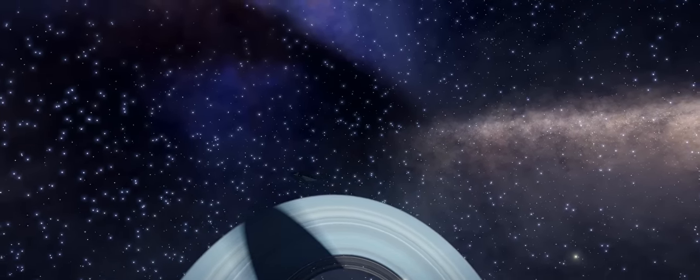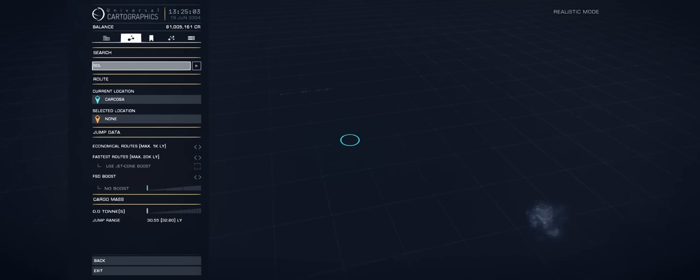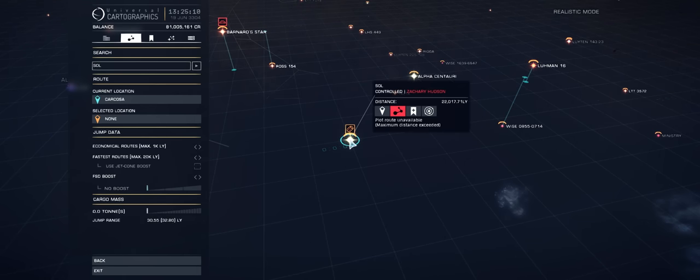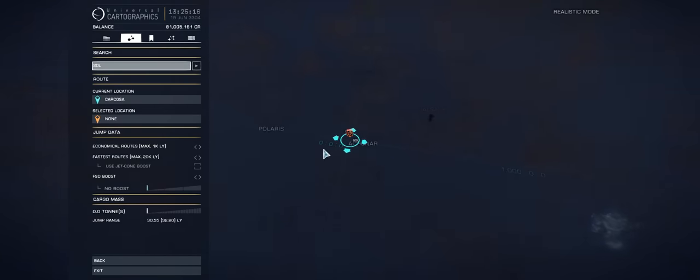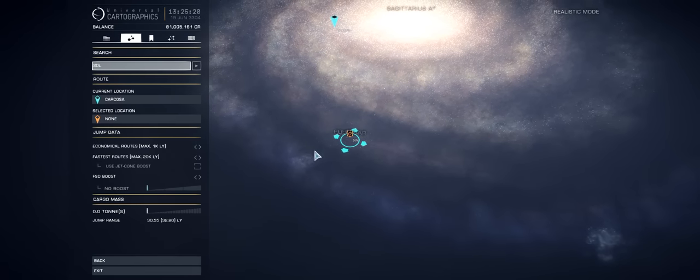So, Colonia — what's it all about? Well, let's jump to the galaxy map and have a look. Colonia is a lot closer to the galaxy core than the main inhabited bubble, which of course centres around Sol and Earth. We can see here this is 22,000 light years away, so a significant distance. And that may bring up a certain question for many of you: just how did humanity get established out that way?